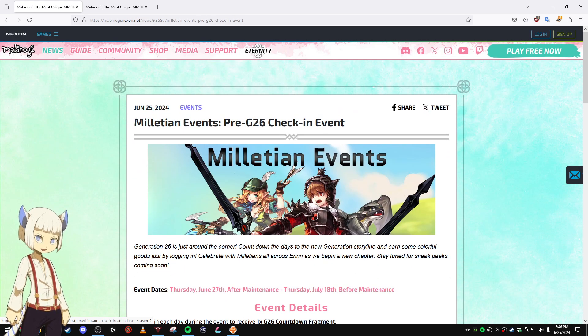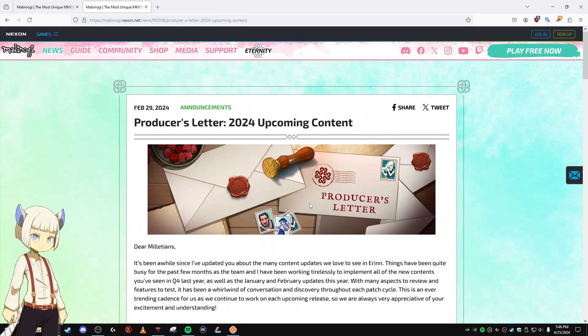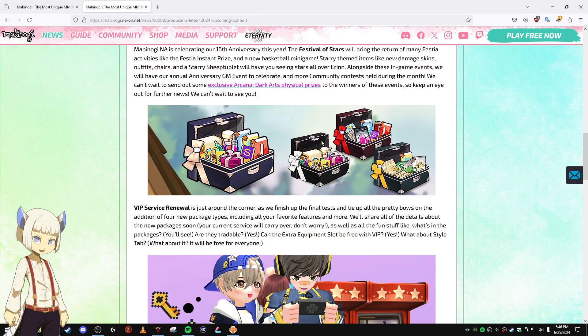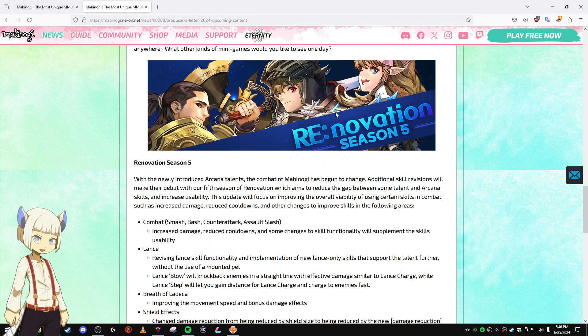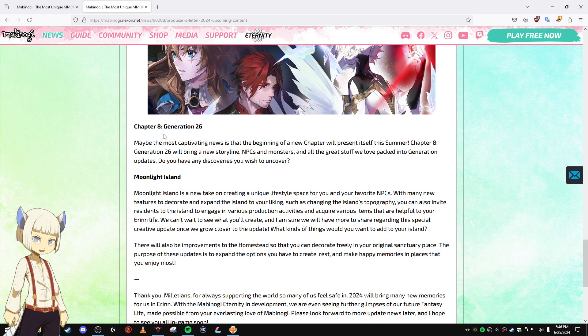This event is to get ready for Gen 26. Looking at the producer's letter, in February we got the Doki Doki event, then the anniversary event, then the VIP update, then the minigames forever update — with a part 2 coming, as the Korean version of Mabinogi got that a couple of months ago. And recently we got Renovation Season 5. Next up is Chapter 8, Gen 26.